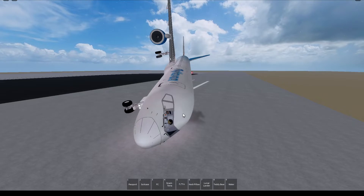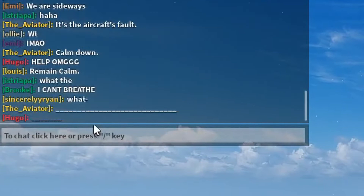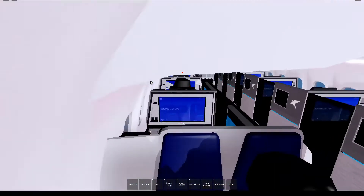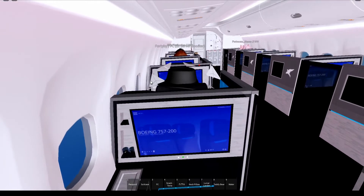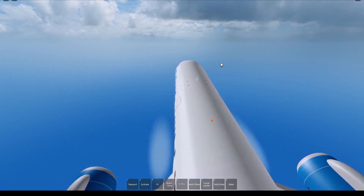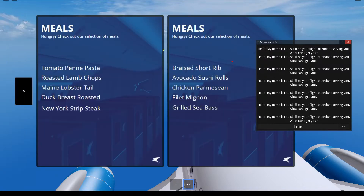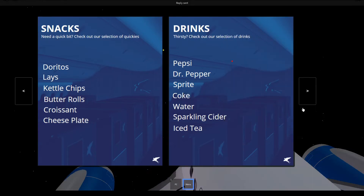We can buy food — that was interesting and I guess that was our takeoff roll. The chat is active. Before we transition to cruise, let's look at the water service. From the time lapse, they weren't doing pre-flights, but I asked for water when they came around and they still gave me water, which shows the generosity and how kind the crew are. Very nice. Let's see what I want: lobster tail, blaze cheese plate, sparkling cider, and a Coke please. Let's see how these people serve me.